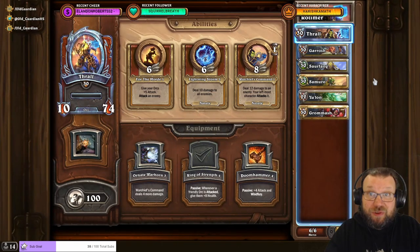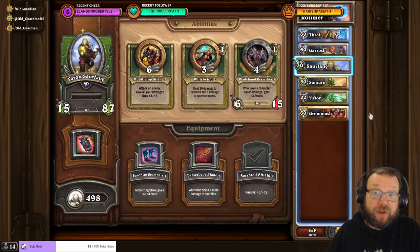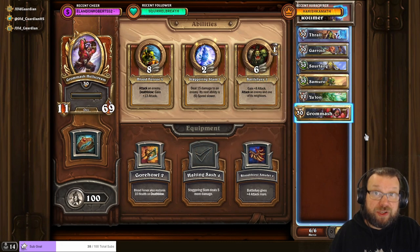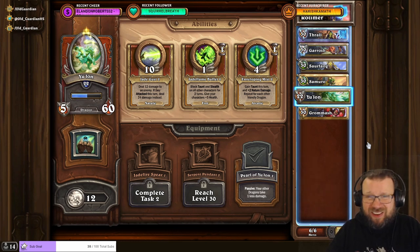This is the party I use to beat Rotimer: Trull with Ring of Strength, Garrosh with Tusks of Manoroth, Sourfang with Serrated Shield, Samuro with Burning Blade, Gromm with Halting Sash, and finally Yulon as a Benchwarmer. For the climb, I'm mostly using Trull, Garrosh, and Sourfang, but I can alternate a little bit depending on the colors of the opponents.